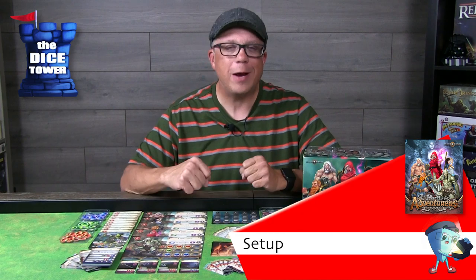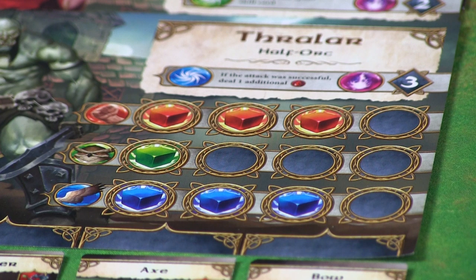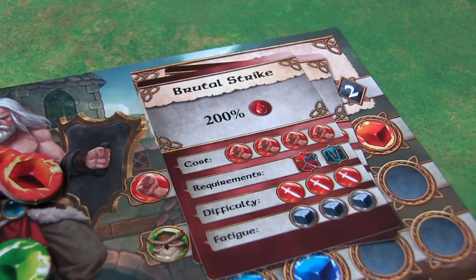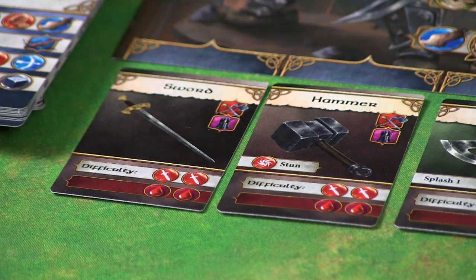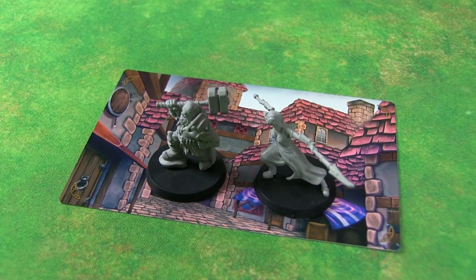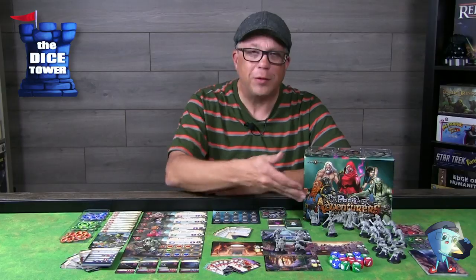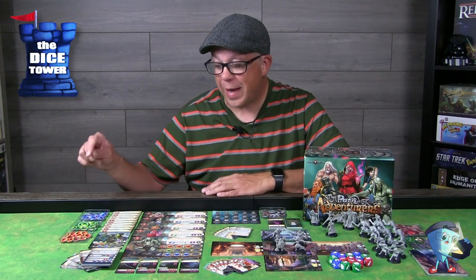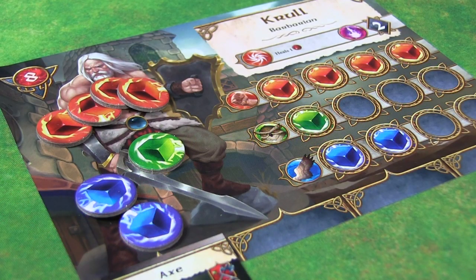Setup is really quick. Each player will choose a hero — one of the mighty five — picking a miniature as well as their player board. On these player boards you have your standard stats: strength, dexterity, intelligence, and movement speed. Each character has special abilities and you'll get two special ability cards to add to the hero to start, along with starting equipment. Heroes all begin at the starting location in the middle, and you grab all the tokens and cards and place them next to the board, including health trackers and stat tokens.